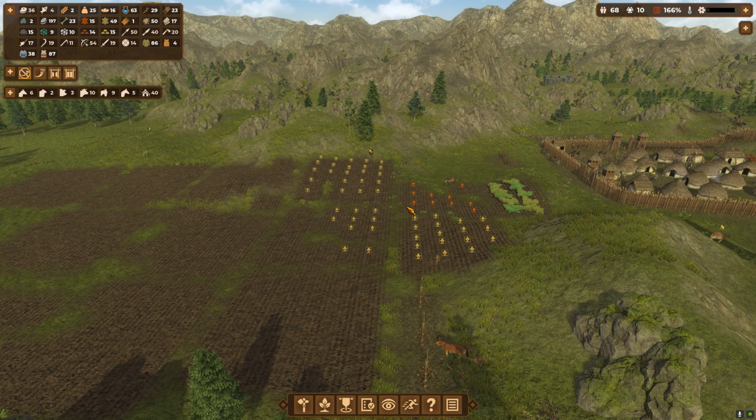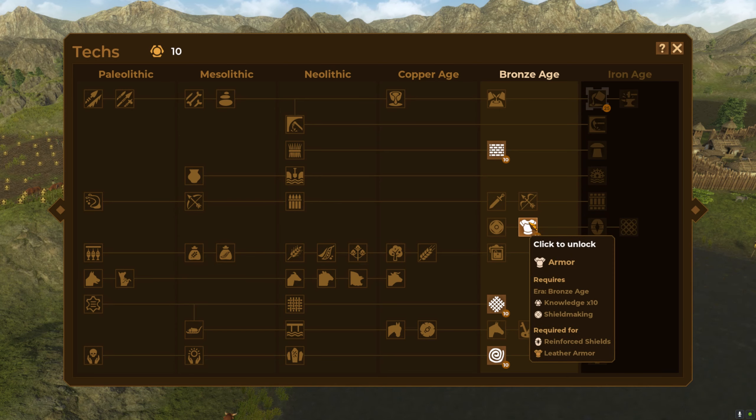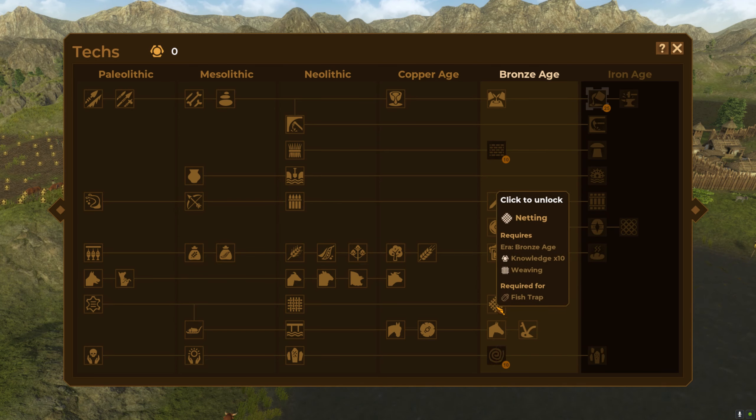We've got our 10 points, so let's see what we fancy. I still think I'm going to leave the big one last because of how much graft they'll need to do. I think we can work on armor. Netting will also give us weaving and a fish trap, which helps towards food. Bear in mind we're using bows at the minute and not really fighting, so I'm going to go for netting.